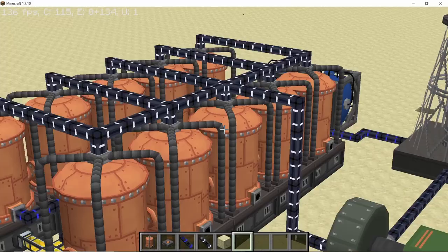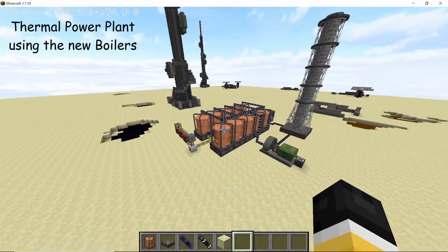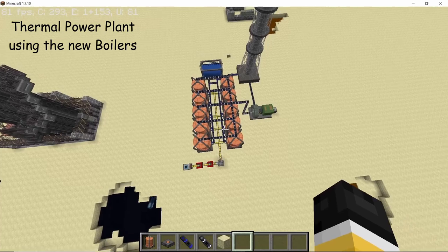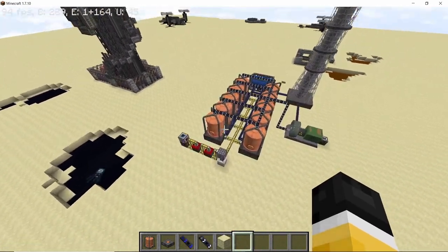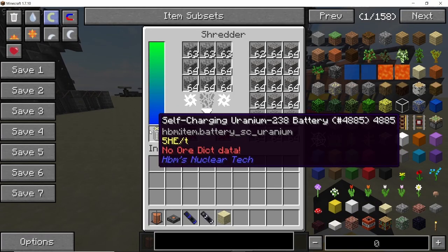Welcome back to another video on the channel. In this one we are taking a look at boilers. Boilers are the newest addition to the heat-based machines on nuclear tech mod and they are an amazing upgrade compared to the one-block boilers that we had before. First we are going to learn a bit about the boilers and then let's see how to make a simple power plant using them.